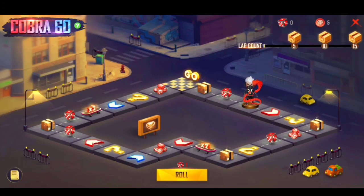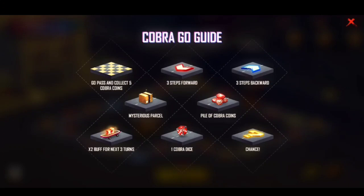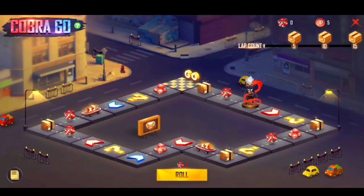There are symbols here. If you click on the guide, there is an option to choose the red color arrow mark. You can choose 3 steps forward or 3 steps backward, and you can choose the package. In this package, you can choose the eDex token and the Cobra token.